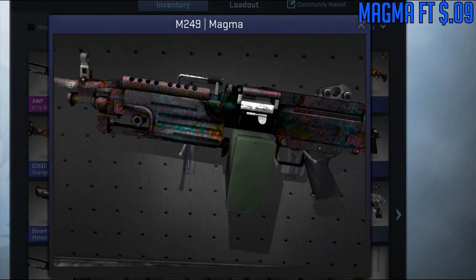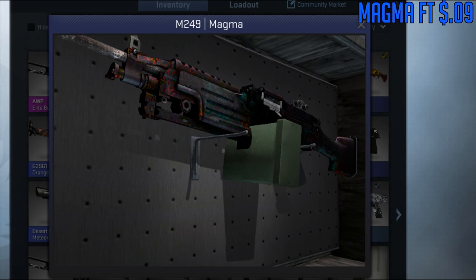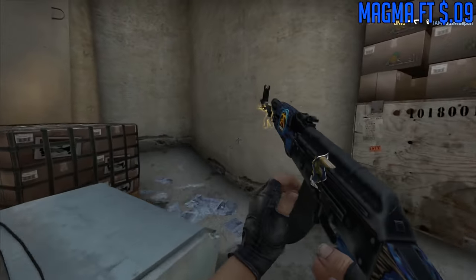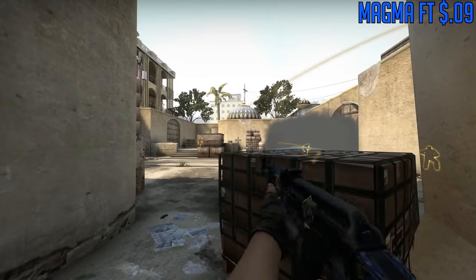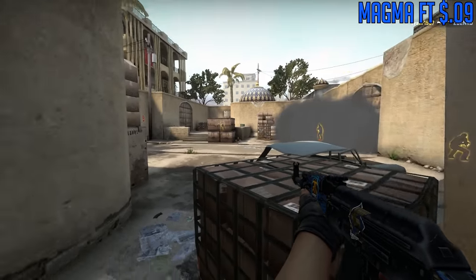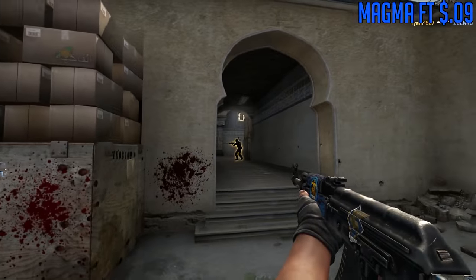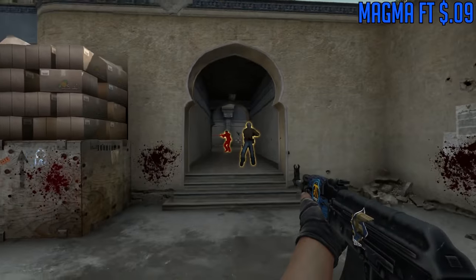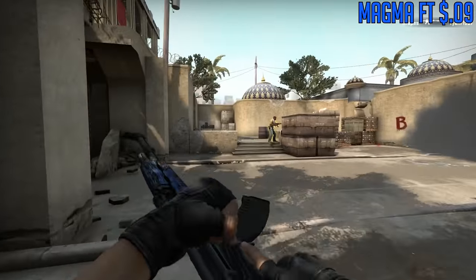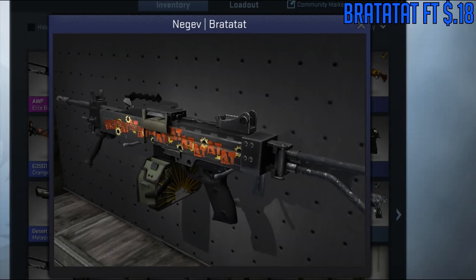For the M249, we're going to go with the Magma. This is a really unique skin — it's kind of like if you just did some acid and looked at a default M249. It looks like some trippy M249 skin, pretty unique with all the cool colors on it. You're probably never going to use the M249 if you actually try in the game, but if you do, there you go.